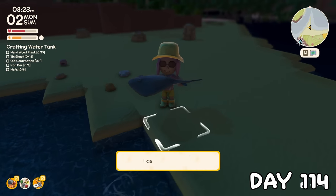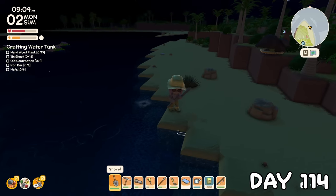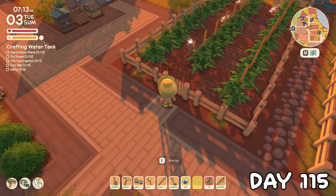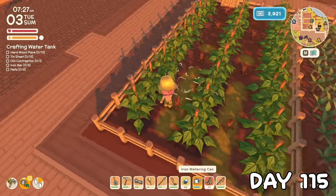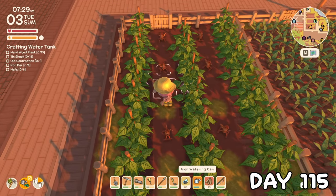Lo and behold, it was indeed a stingray. I then went ahead and caught another one so I could donate one to the museum. On day 115, I noticed my sprinklers working for the first time, but the radius doesn't reach the ones closest to the gates, nor does it reach the green beans, so I'll have to water these by myself as I didn't have anywhere else I wanted to put a water tank around here.